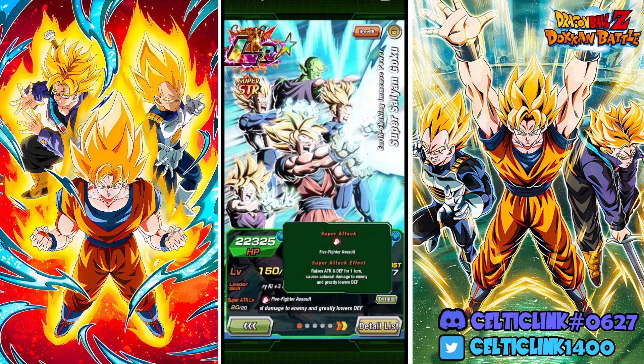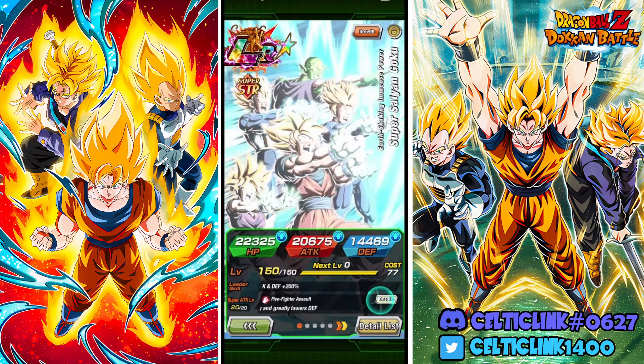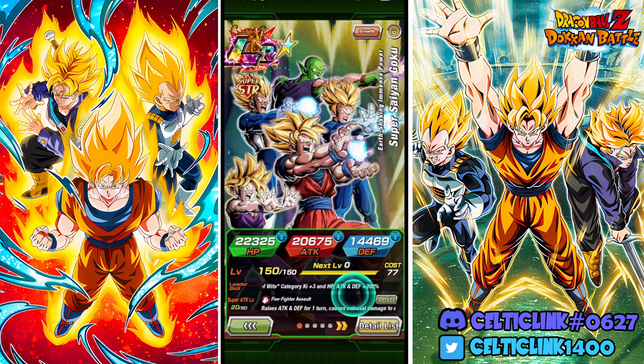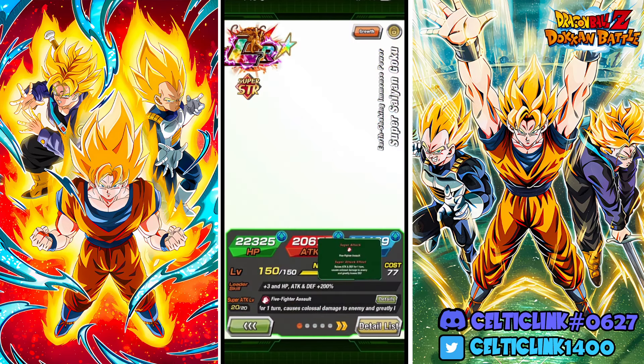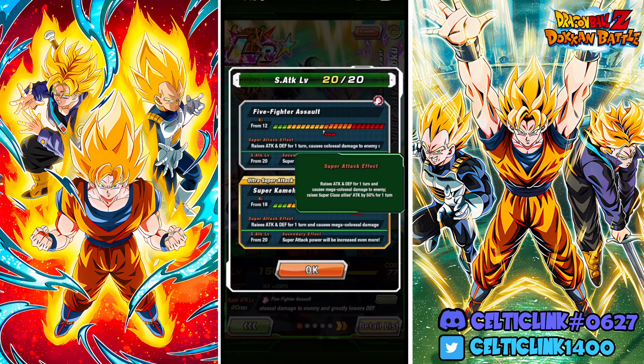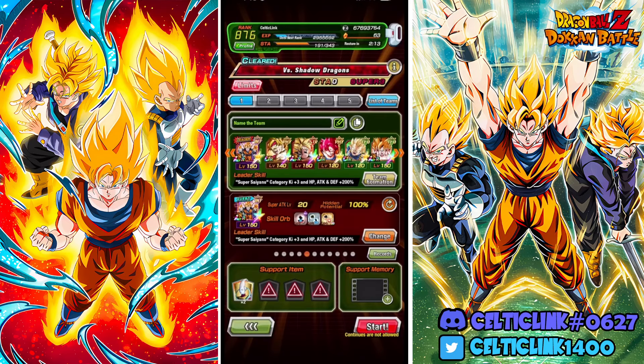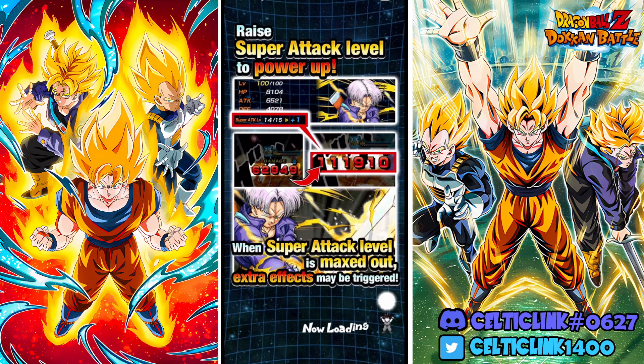The neat thing about them is on their 18 ki they are actually raising attack for all allies for the turn by 50%. It's kind of crazy because he can actually buff the allies. So we're going to test them on one of their new 200% leaders. Last time we tested them was on Yamcha's lead, so now we're going to test them on the LR Super Saiyan leader. Let's go ahead and hop in.